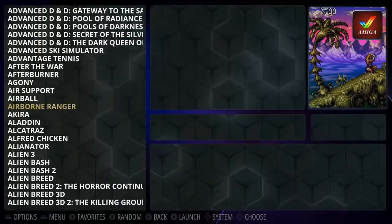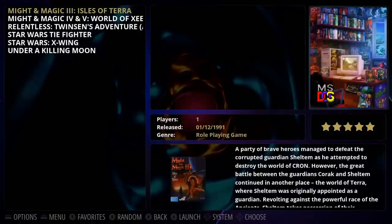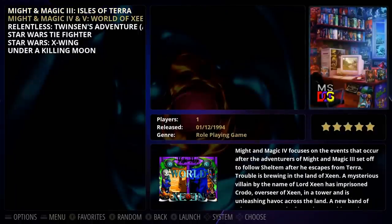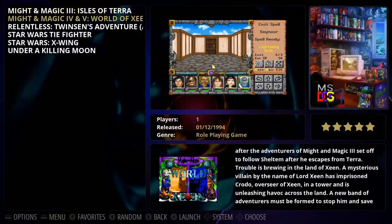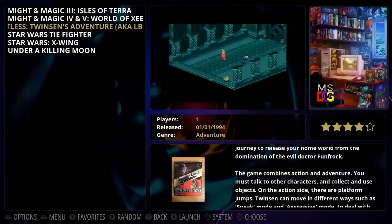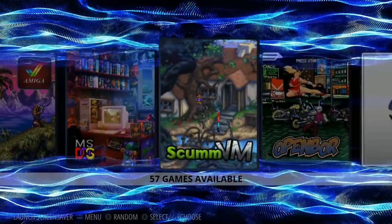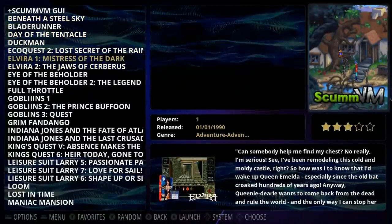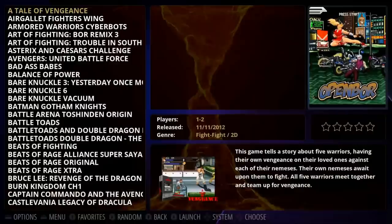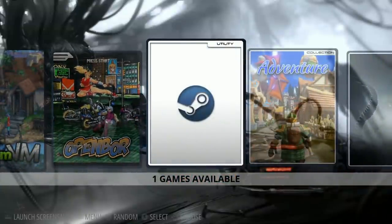The MS-DOS section includes games like Alien Breed, Might and Magic (including Might and Magic 4), Star Wars: TIE Fighter, X-Wing, Under a Killing Moon, Blade Runner, Indiana Jones, and more via ScummVM. Open Board has 146 games — quite a lot.